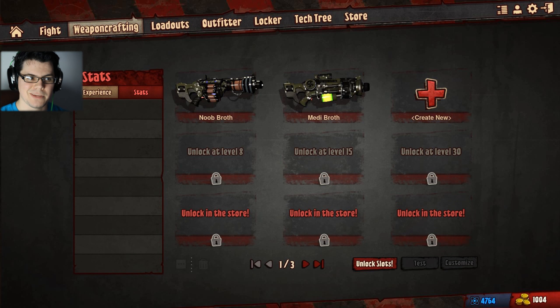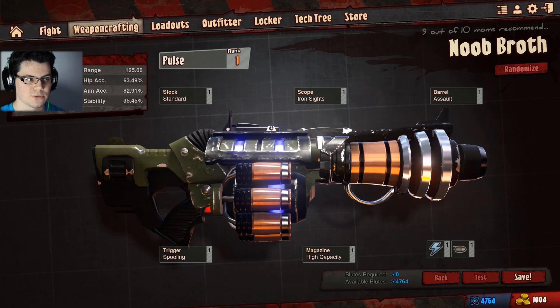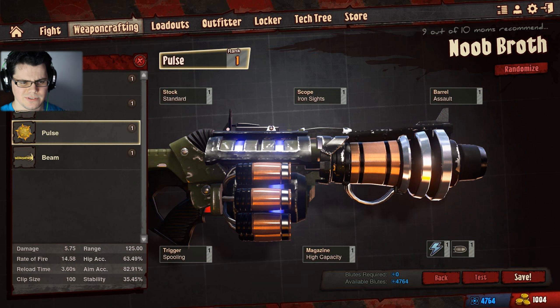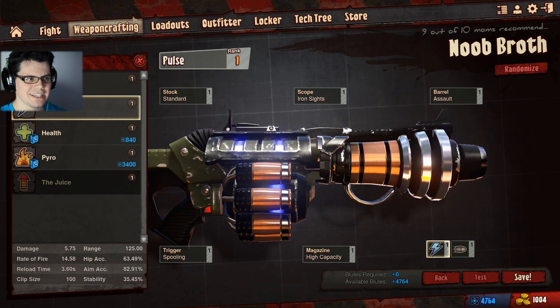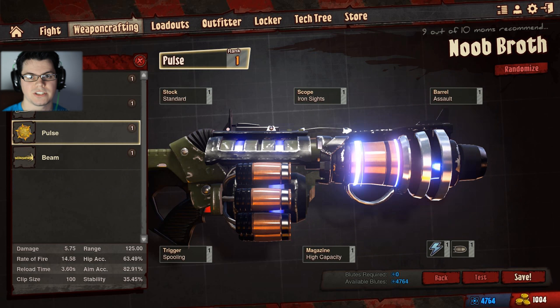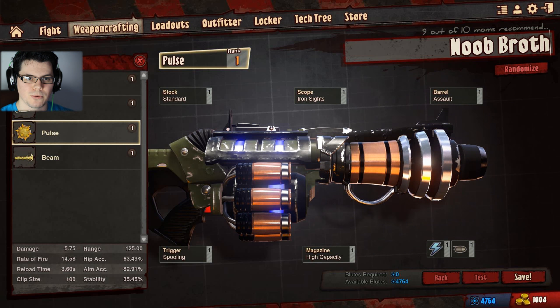Let's get into weapon crafting. I'm going to upgrade New Broth, which is the weapon I introduced to you — it's a pulsar with standard slugs and high capacity for under 3,000 bluets, and will do over 100 DPS. One person asked how do you calculate the damage — you take your damage and multiply it by your rate of fire. This works for pulse launcher and rifle, but there are some different stats like bleed damage from tesla and pyro.